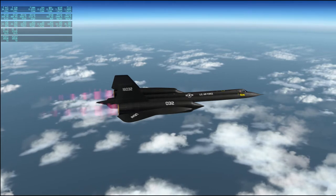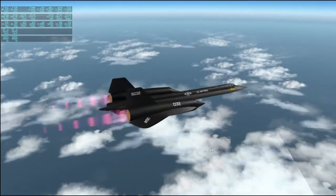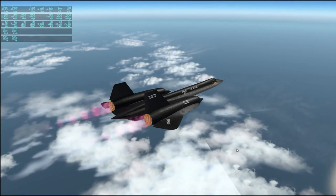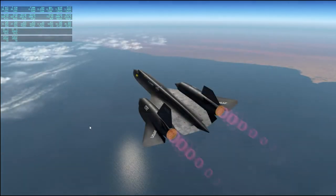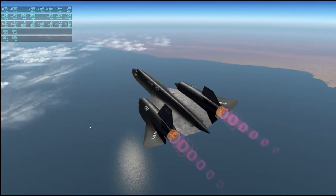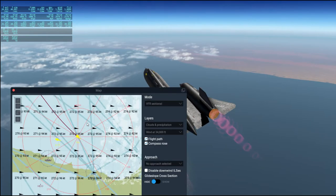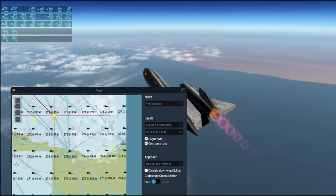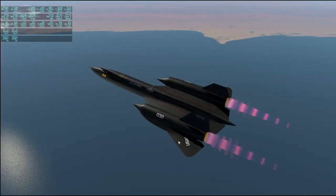We are now going as fast as possible across the Mediterranean Sea, headed towards the Nile River Delta. Nothing much in sight right now. We can see the north coast of Egypt here, and I need to correct a little bit towards the east in order to hit the Nile River Delta. So we're sort of following the coast right now.